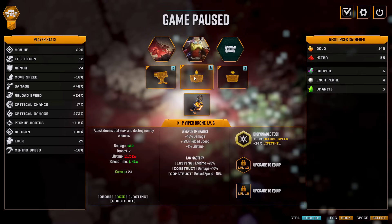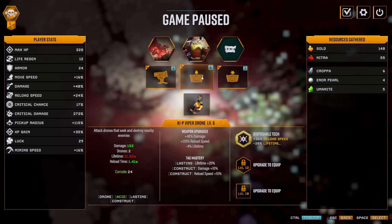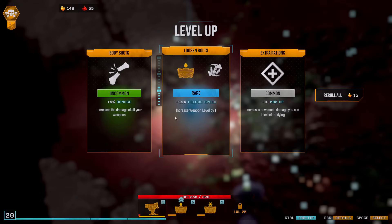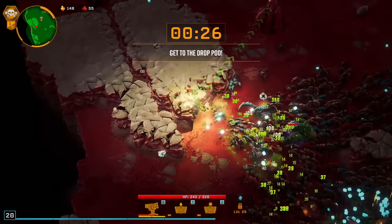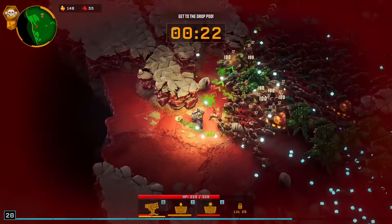Reload is actually not that useful on these — they do have a lot of lifetime and reload isn't that high to begin with, so the uptime on these is very high already. It's a bit annoying that you get so many reload upgrades — there's only reload and damage on these. Wait, is there potency? Where is potency? I haven't seen a single potency one.